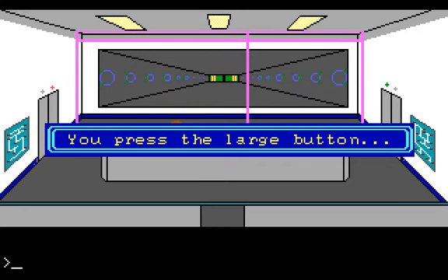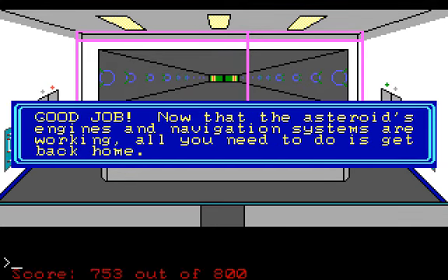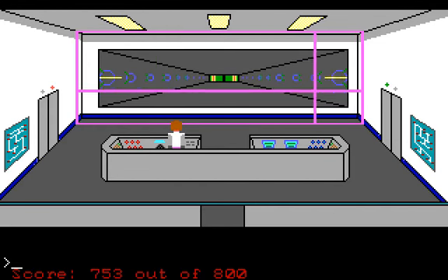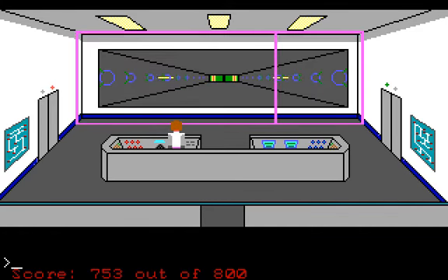You press the large button. You feel a deep rumble as the massive engines begin to operate. Good job — now that the asteroid's engines and navigation systems are working, all you need to do is get back home. There's a little animation in the tunnel there, which I guess indicates the engines are functional.